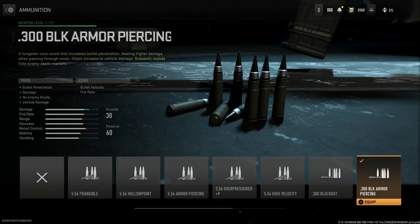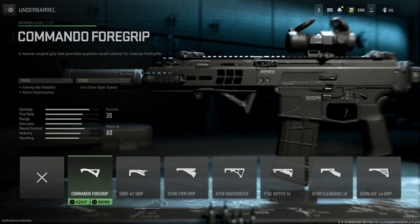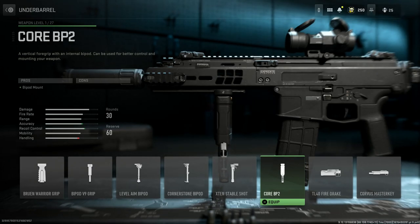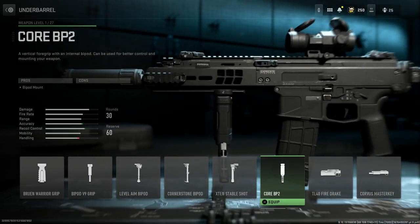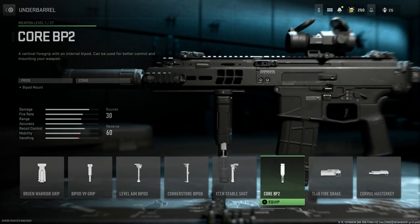Selecting the armor-piercing rounds gives us bullet penetration, damage, no enemy skulls, and vehicle damage, with a slight reduction in firing rate and bullet velocity since it is a subsonic heavy round. For the underbarrel, we're running the Core BP2 — this is essentially a bipod mount. It's very similar to the custom one you see on a lot of BNT rifles. The great thing about this one is it doesn't block canted optics like the bipod grip does, so it's a really nice underbarrel option.